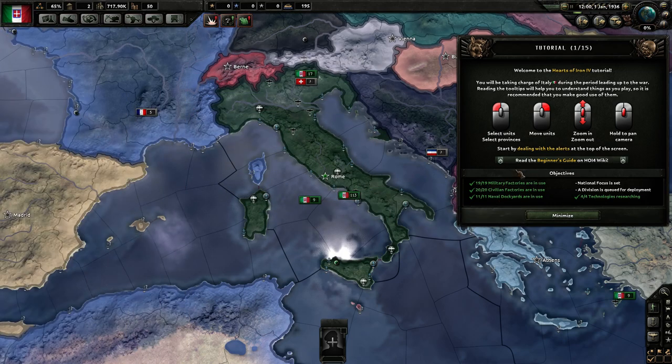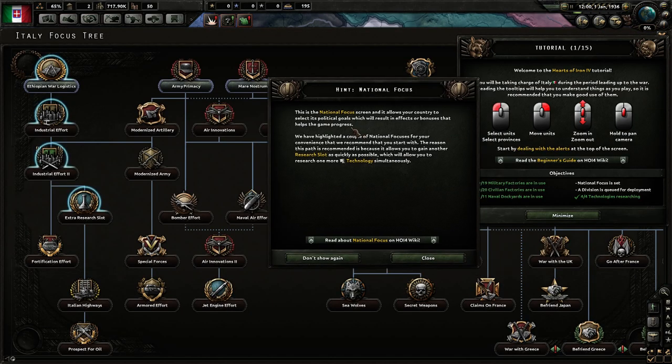We just need to set a national focus and queue a division for deployment. Let's start with the national focus. This is the national focus screen — it allows your country to select its political goals, which will result in effects or bonuses that help the game progress. A couple of national focuses have been highlighted for convenience. The recommended starting path allows you to gain another research slot as quickly as possible, allowing you to research one more technology simultaneously.